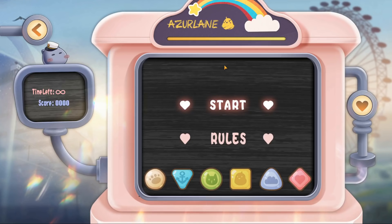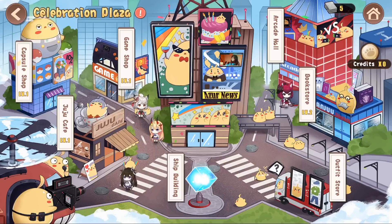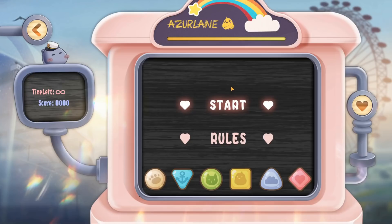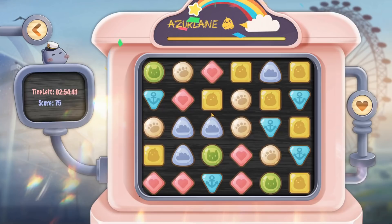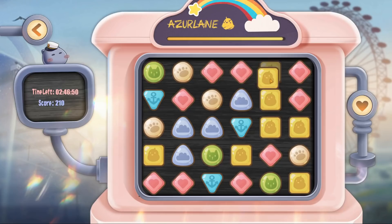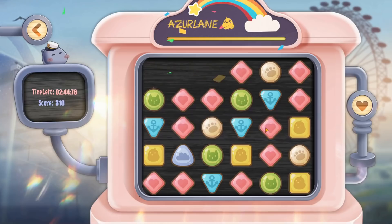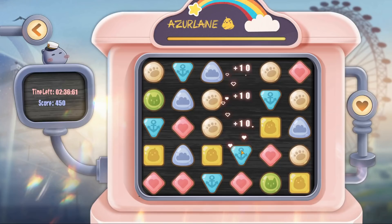Shipbuilding takes you to the build page, Outfitstore goes to the skin page, and Arcade Hall is the next topic. Back at the Manju Plaza, there is an Arcade Hall and a Credits system. You get one credit per day, and you can use it in the Arcade Hall to play Anju Jewel Rush. Just play this match-3 game — similar to Honey Pop — for three minutes, get at least one point, and you'll earn rewards. You can move pieces three in a row anywhere you want, making it a really easy game.